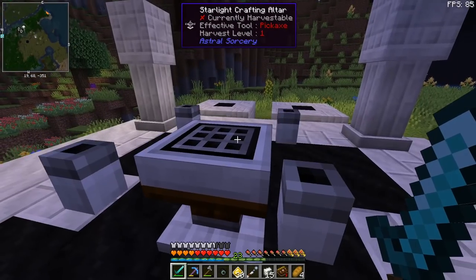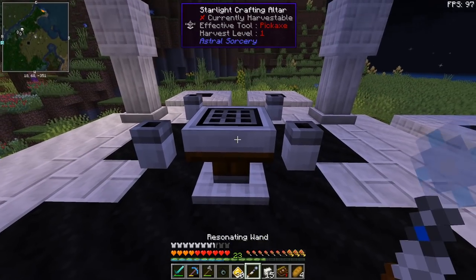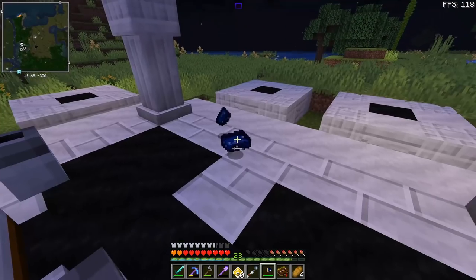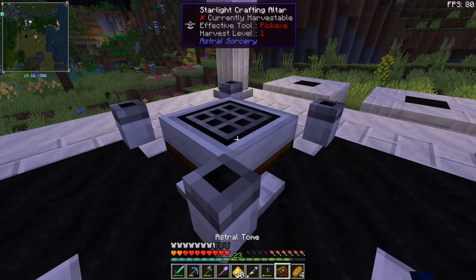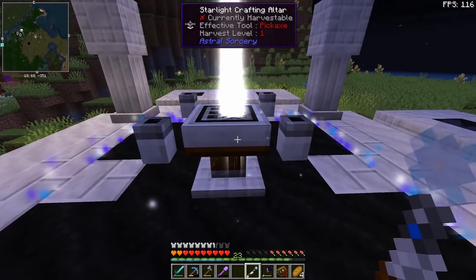I also want to go to the End and fight the Ender Dragon. In this mod pack we don't have many means of teleportation, so what we're going to do is make a celestial gateway. I forgot my star metal. I also made some cutting tools and we should be able to get some stardust. Make me a celestial gateway — very good.